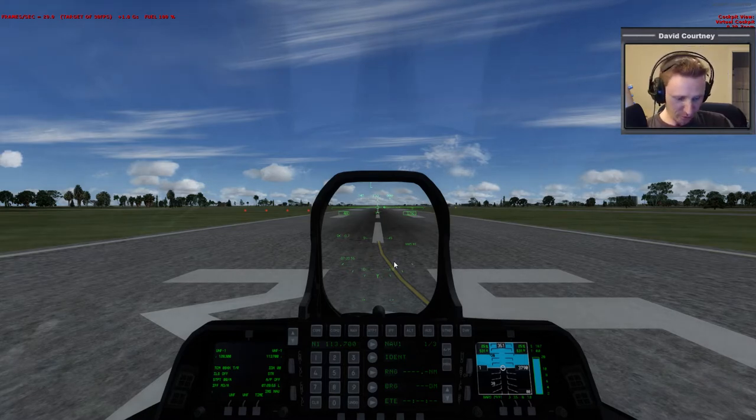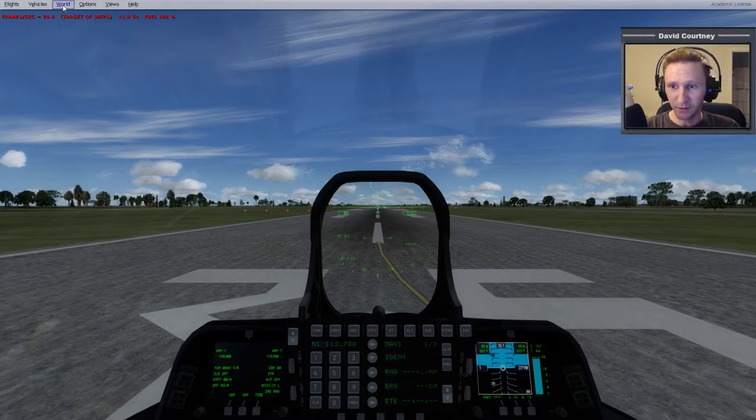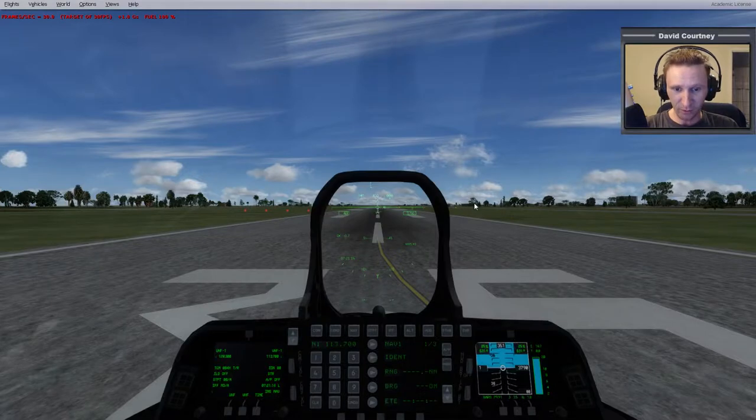Since we're here in the Raptor, we're going to do a quick fly-around. Let me start the stopwatch to keep this down to around 10 minutes. This was requested one month ago — today's March 11th and it was requested on February 11th — to do a fly-around of Entebbe International Airport in Uganda. Let me bring up the world view to show where we're at.